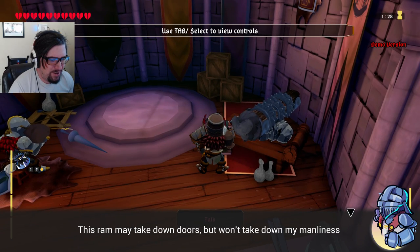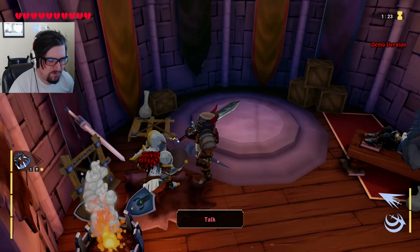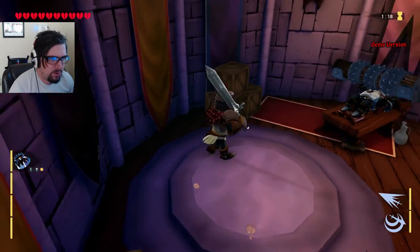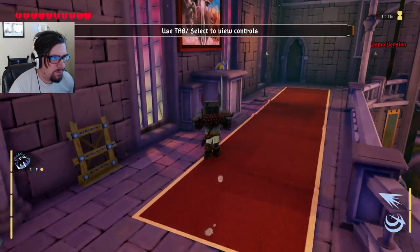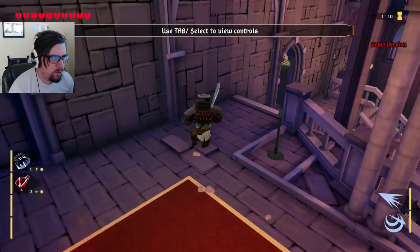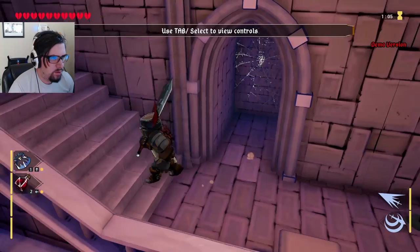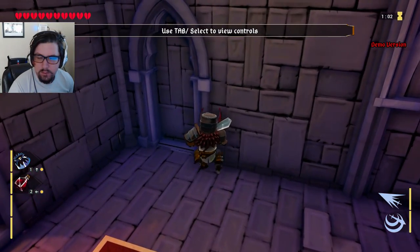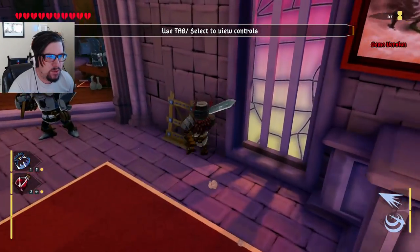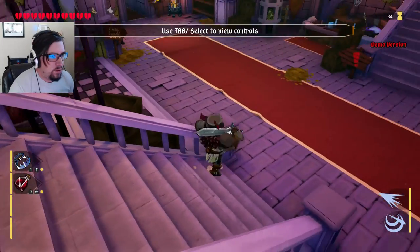Hey buddy. This remedy would take down doors, but it won't take down my manliness. I've been lifting this rock for ages. So what's this? Potion? Maybe? Anything in here? Spiderweb? I guess that means I have to go downstairs.